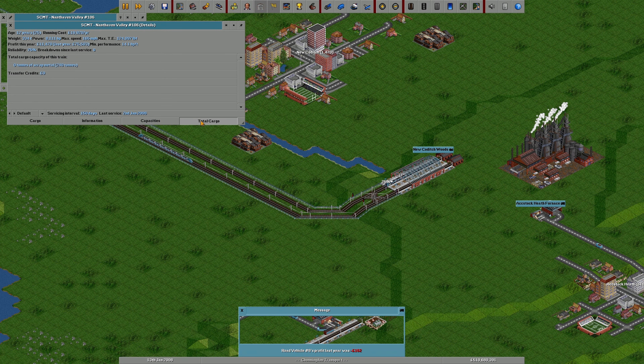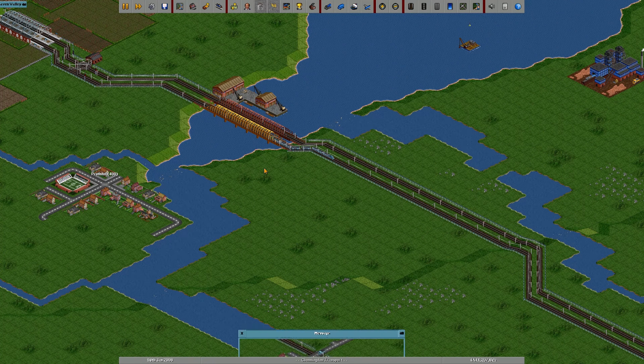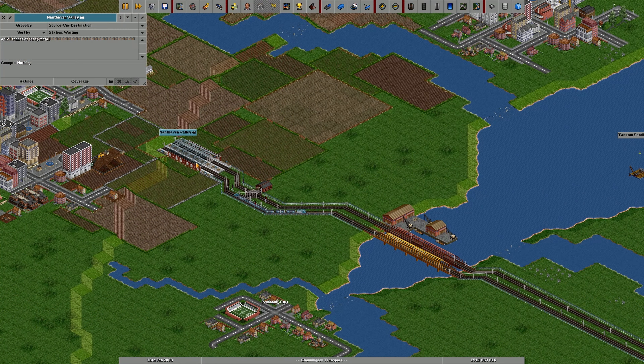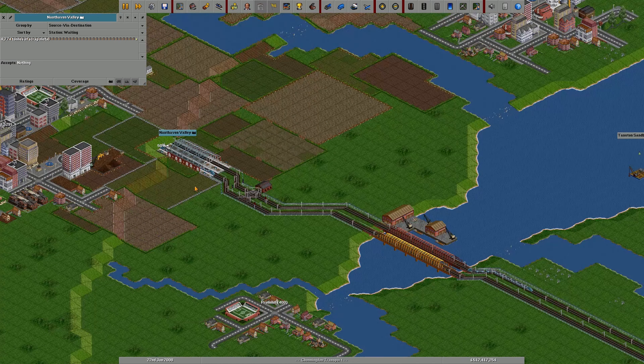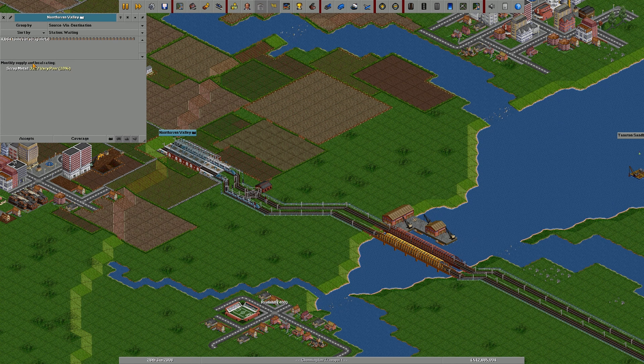That's one, two, three, four - refit to scrap metal. So now both of these trains will be able to take a decent amount more - it's 120 tons more. It's actually effectively doubled, so I think that's going to help bring that backlog down a little bit, but not necessarily an enormous amount.